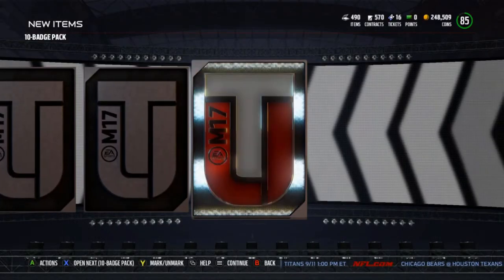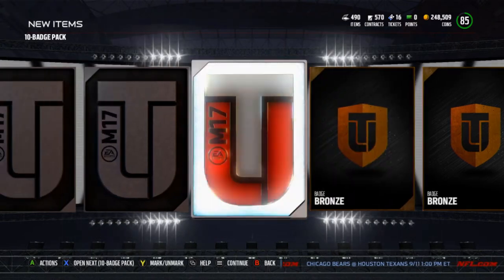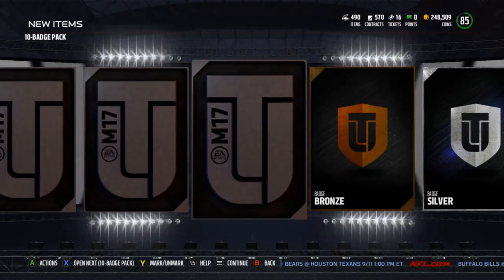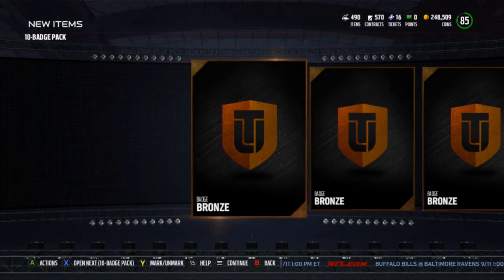That's looking like bronze and silver badges for me. Let's go from the back on this one, mix it up a little. Bronze, bronze — all right, maybe mixing it up wasn't a good idea because it's just bronze city out here. There's a silver. One gold — I just want one gold. All right, bunch of bronze and one silver.